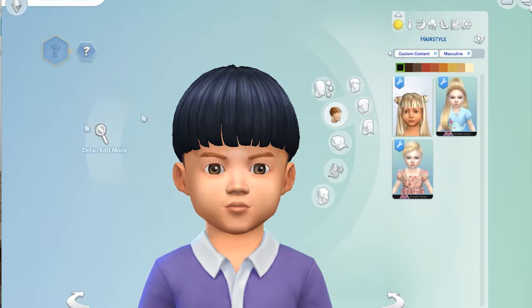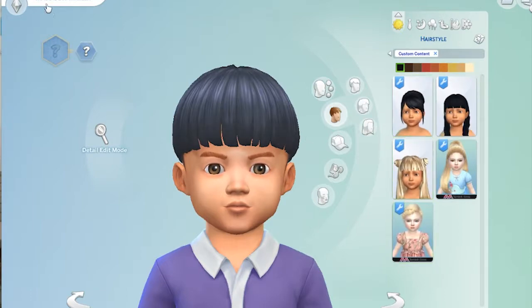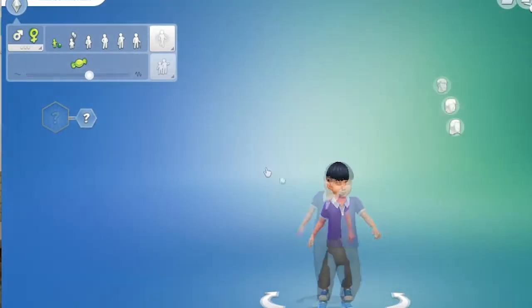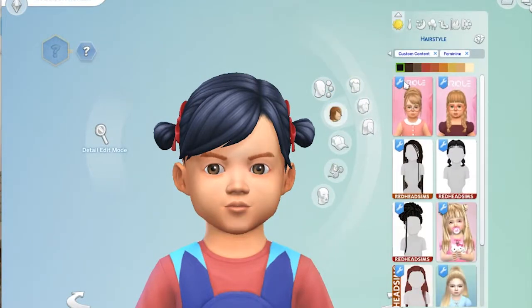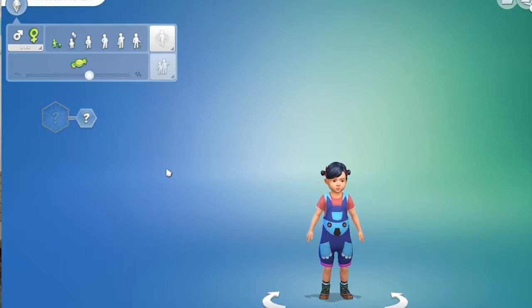I only have the two girls' hairs for the babies. I feel like some of the hairs that I downloaded didn't make it into my game somehow. If I make this sim into a girl again — I know I downloaded a really cute hair that was like a little poofy at the top. Maybe it's not under feminine? It's not under any of it. So some of the ones I downloaded must not have made it into my game. I was going to go through all the clothes and accessories, but I think instead I am just going to do a little bit of Create-a-Sim, come back when I have some sims made, and show you on the sims.